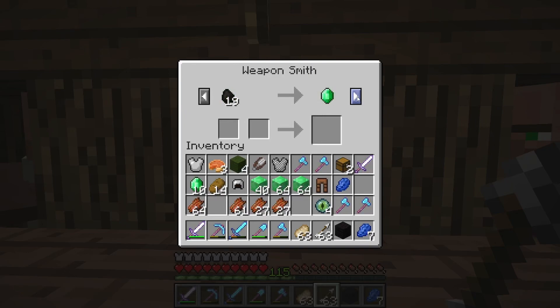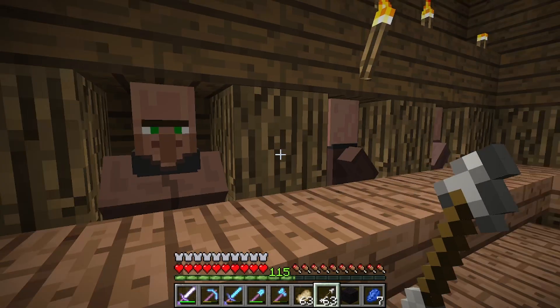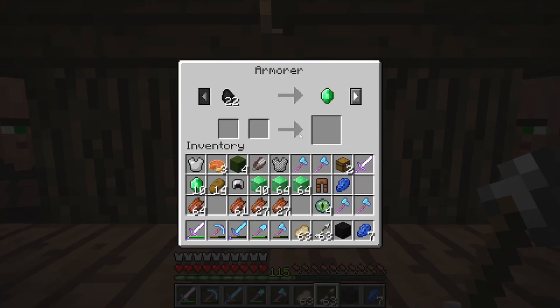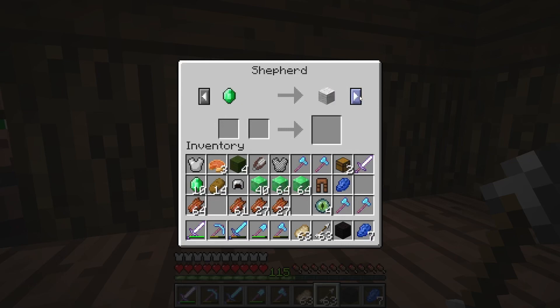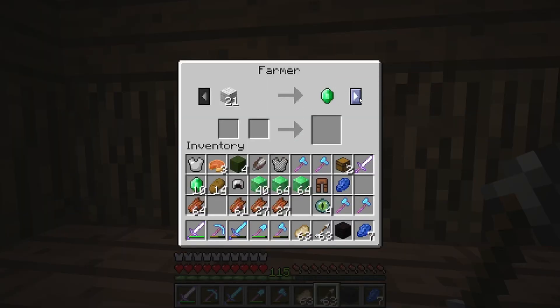We got a weapon smith who also happens to sell tools, armor, and weapons — he has all the professions. We have a cleric that's just a cleric twice. We got a toolsmith that's also a weapon smith, and an armorer that's also a weapon smith. We got a shepherd that's also a fletcher, or maybe a triple shepherd — we get all the colors of wool from him.